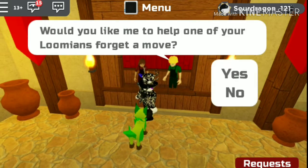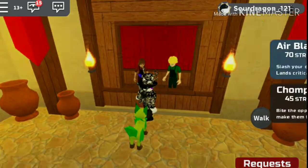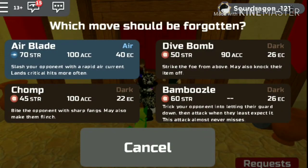Next to her is the move forgetter. He allows you to freely make a lumion forget any move on their list, just by simply choosing which one you want. And it's as simple as that.